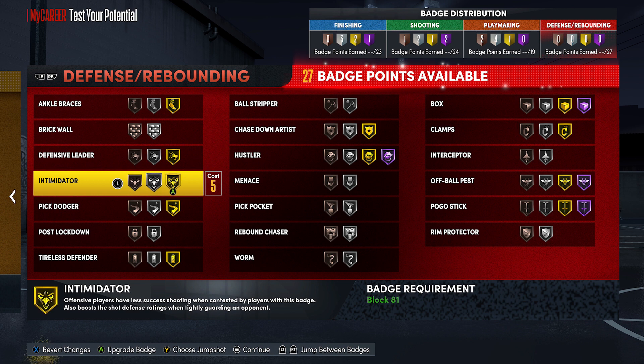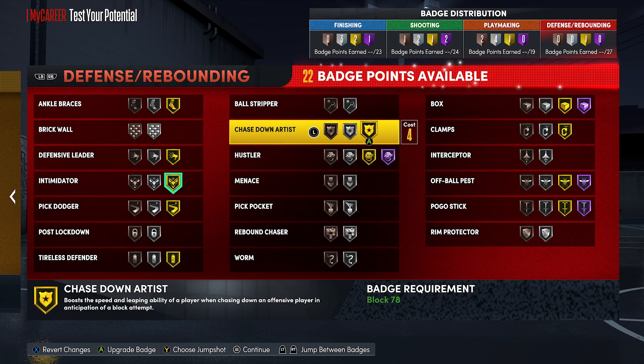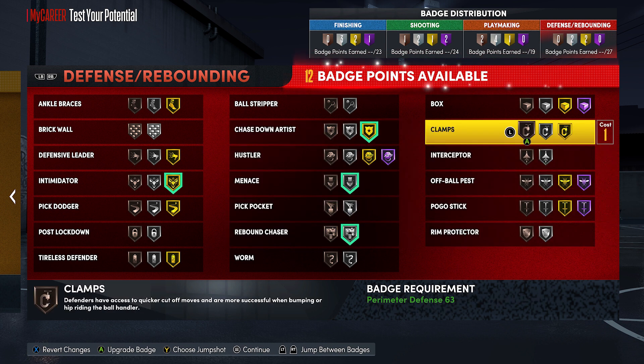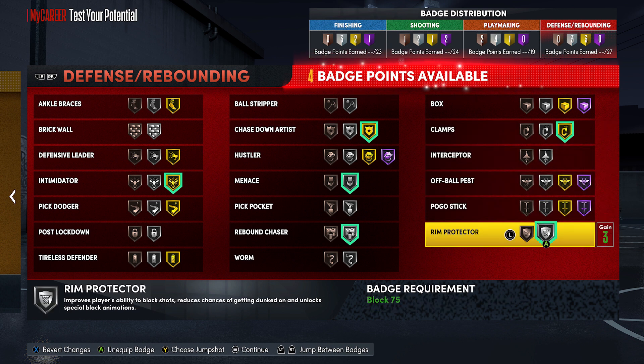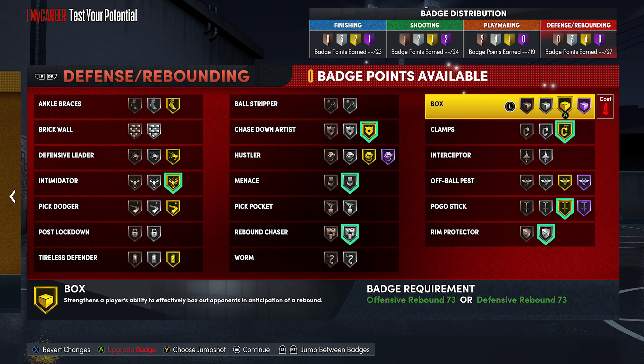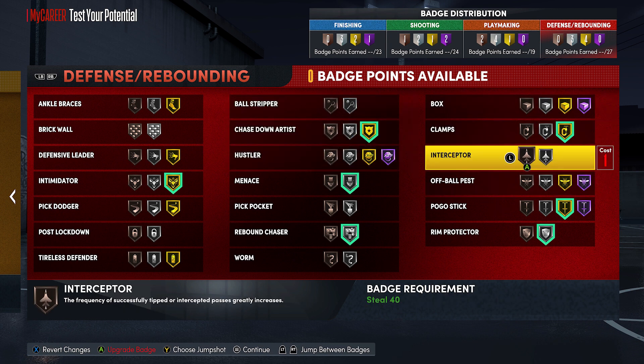With defensive badges, you've got to have some intimidator on. Chase downs are back — chase downs are OP this year. You don't even need this badge on anything, but I would recommend putting it on gold just so you can chase down everything. Clamps — I would put pogo stick on, especially if you're playing a lot of one-on-one. Trust me when I say you can never have too many jumps in the paint when you're playing against a paint masher. And if you are playing with somebody that likes screens, brick wall silver is actually pretty effective.